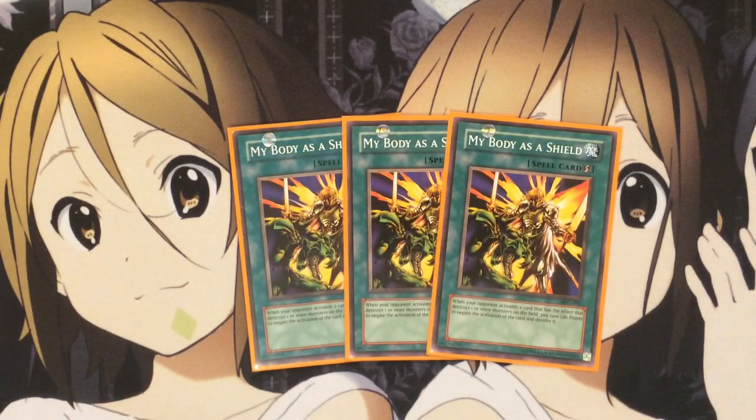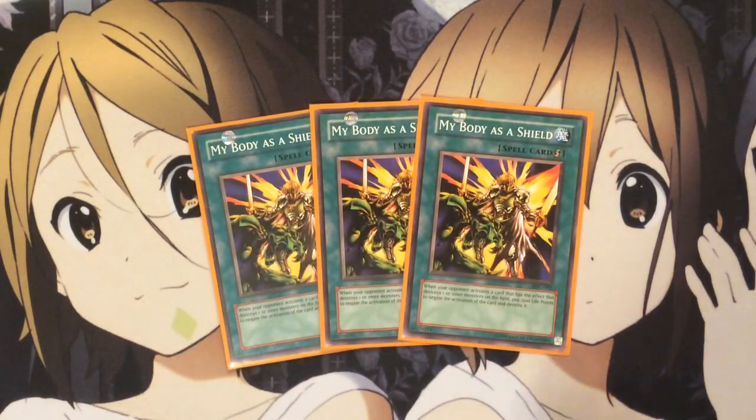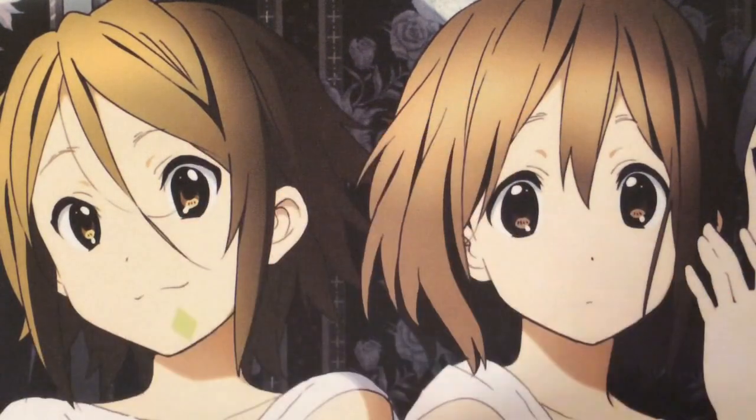Moving on to spells — I run three My Body as a Shield. This card is really good because this is a pretty fast-paced deck and you need some solid counter-reactions to your opponent. The effect is: when your opponent activates a card that destroys one or more monsters on the field, you can pay 1500 life points to negate the activation and destroy it. I like running it because you get big Pendulum Summons off and you don't want your opponent to activate something like Bottomless or Torrential. Torrential isn't as bad since most Pendulum monsters just go to the Pendulum Zone, but there are times when you don't have Apex Avion on the field to negate those activations and you don't want to lose your E-Dragons to the graveyard or banish. My Body as a Shield really helps in those situations.